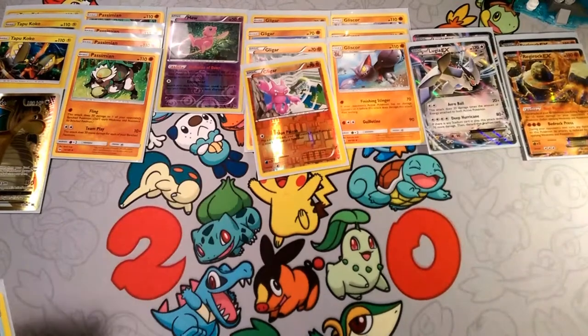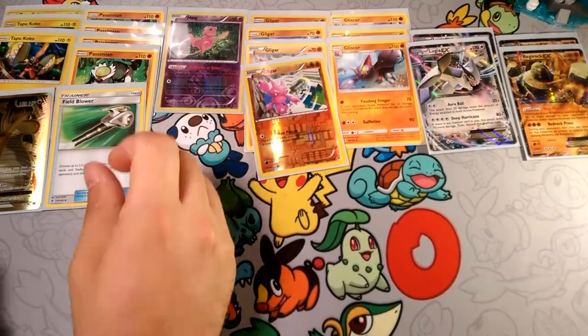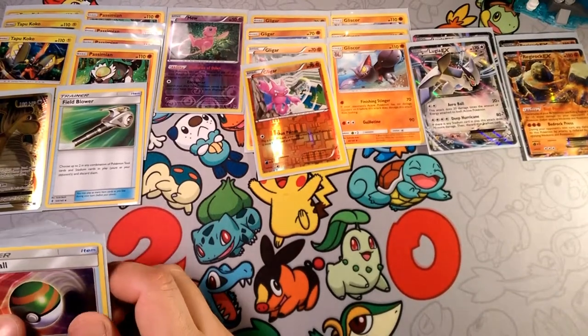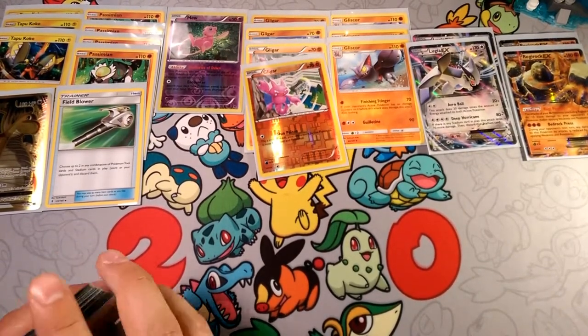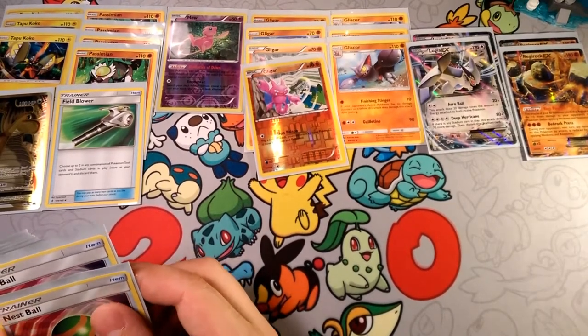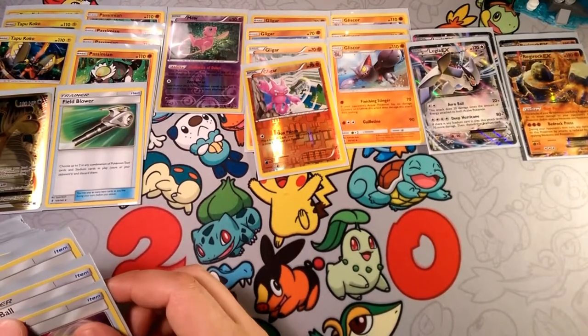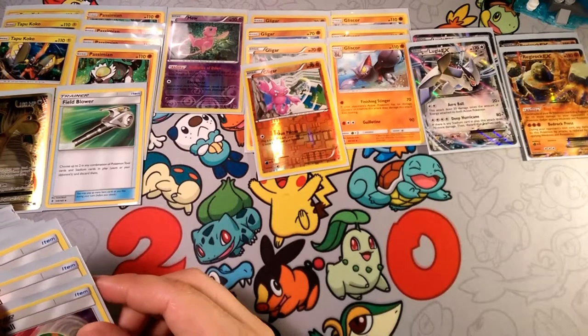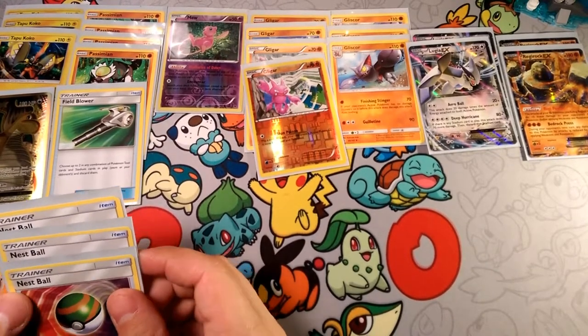We have one Field Blower just to get rid of tools — we can't have Garbodor shutting off our Memories of Dawn, so we need Field Blower to keep that in effect and keep our Regi Power damage boosts active. Field Blower is also great for knocking off tools that can cause you damage and for removing Stadiums that are not doing well for you.